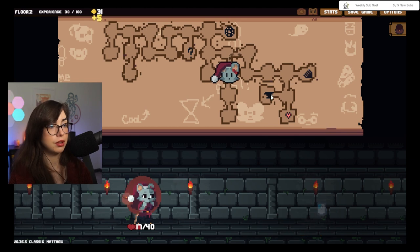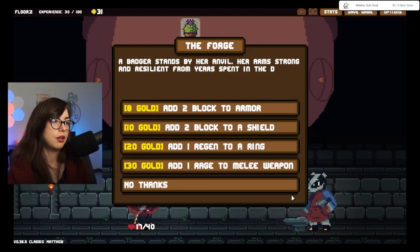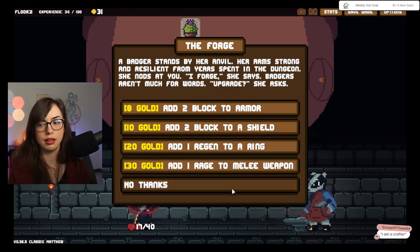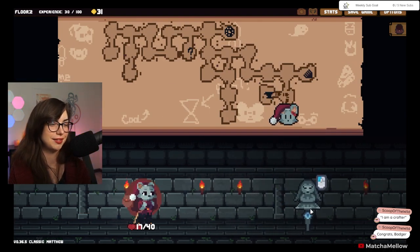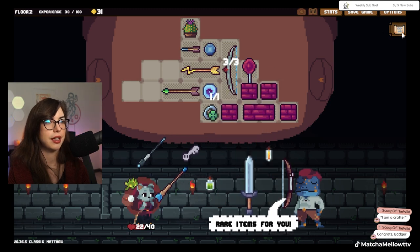I'm going to get back that gold, because I might as well not go to the forge — they basically just let you upgrade your weapons. So I want to reach into a ring. I don't think I'm going to keep the lucky ring, so I'm not going to waste 20 on that. I am a crafter. She nods and carries on her work. I like badger — badger's great. So I have 31. Was there something I wanted here? That was what I wanted, but I don't want that anymore. So we're going to be going to floor three — every three floors there is a boss. Looks very angry, so it was the bee.